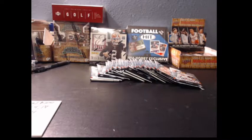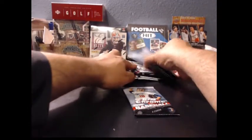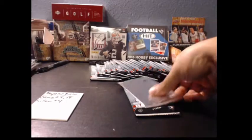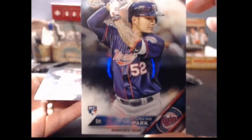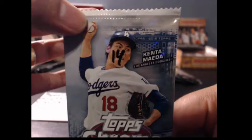Up next: Dayton PER — Chrome 4 and 14. Pack 4: Steven Matz, Frankie Montaz refractor LA Dodgers rookie card, Hyun-soo Kim, and Jonathan Gray. Hits holding out on pack 4. Now pack 14 — let's see if we can get one of those autos out.